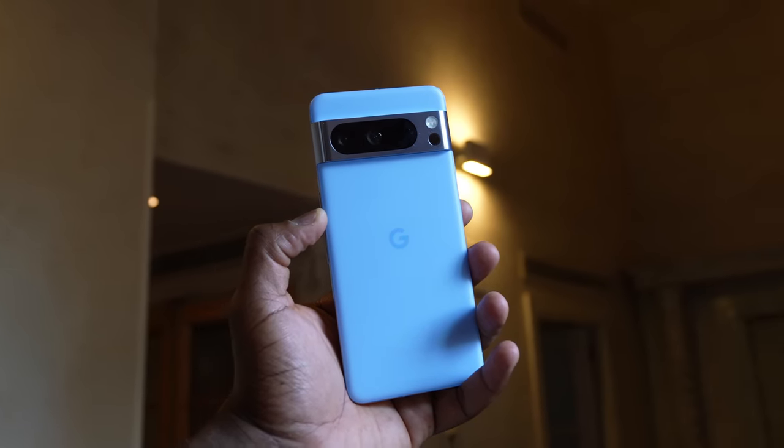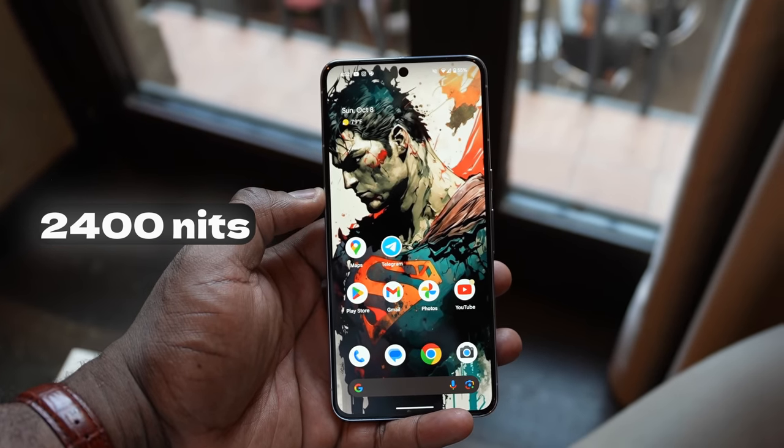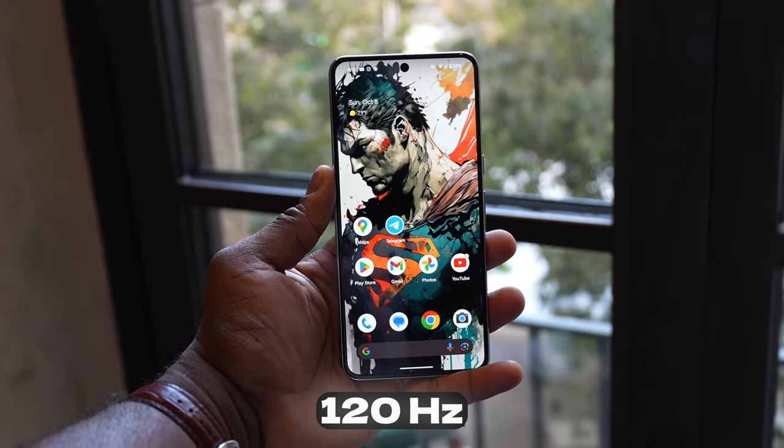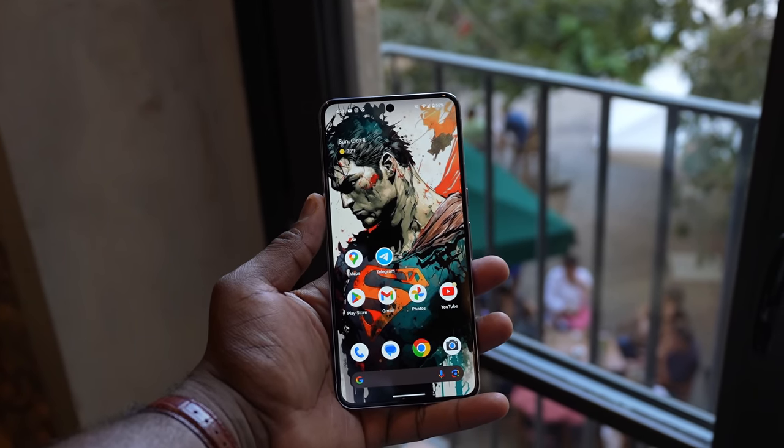Now the one thing I want to mention on the Pixel is the display — let's start off with that. This is a display with 2,400 nits brightness, a super bright display. Whether it's outdoors or indoors you're going to get some really nice colors on this display. Back to gaming on this device, it's got a refresh rate at 120Hz and it can go from 60 to 120 with the adaptive refresh rate, but of course gaming will be at 120Hz.